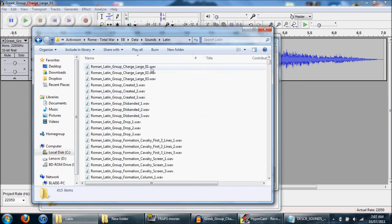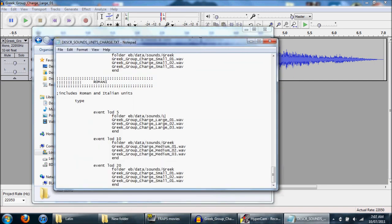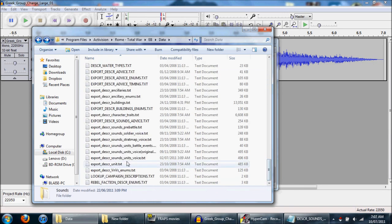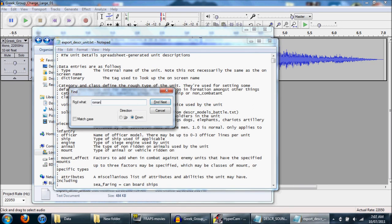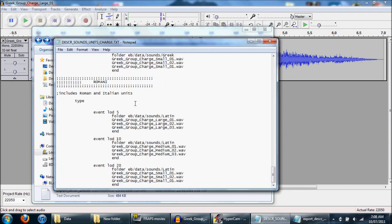Right there — this is where all the Latin sounds are, just for better organization. So back to the charge text, Latin folder. Change everything else too. As you can see, we've got large, medium, and small — all the small, large, medium, and small sounds. So depending on how big the unit is, they'll make a bigger sound; a depleted unit would be smaller. And here's the export_descr_unit file — this describes every single unit in the game, all their stats, everything. What we need is their names so you can put them into the charge text file. Just copy and paste until you get all the Roman units. And keep going down, because this file is divided into factions and cultures, so it's pretty easy to copy and paste.